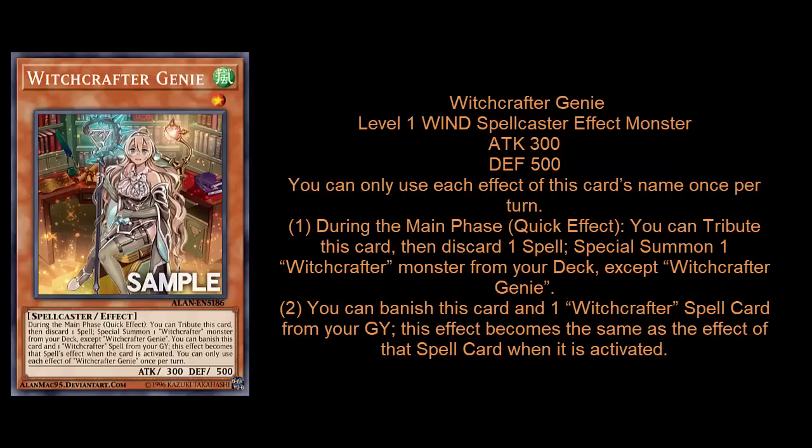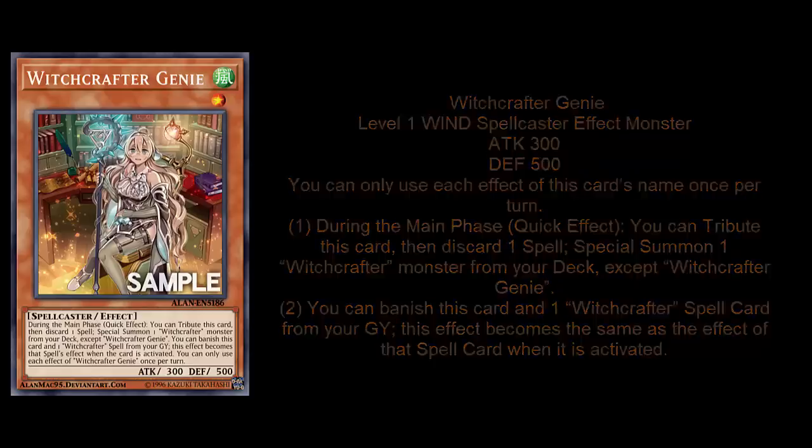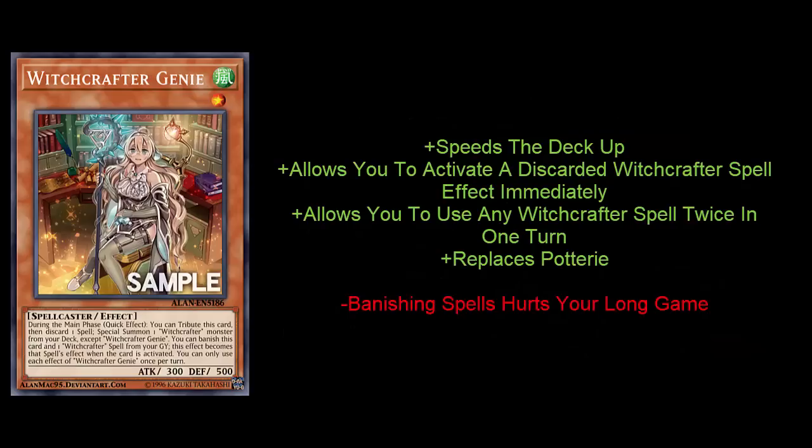The second effect is the unique effect: you can banish this card from your graveyard, and when a Witchcrafter spell is activated, this effect becomes the same as the effect of that spell when it was activated. This feels like it was designed to speed up Witchcrafters. We all know Witchcrafters have a pretty decent grind game, it's just kind of slow to get started. Cards like Witchcrafter Creation — you can activate them and eventually get them back from the graveyard, but you've gotta wait a turn. This now gives the deck the ability to use the same spell card twice in one turn, which is nice. You discard your Creation, and you can also activate the Creation and search right then and there — like having your cake and eating it too.